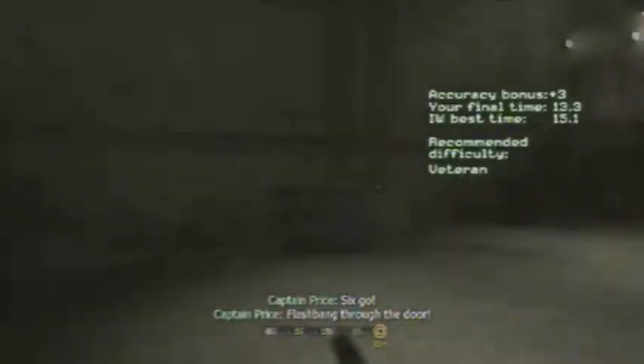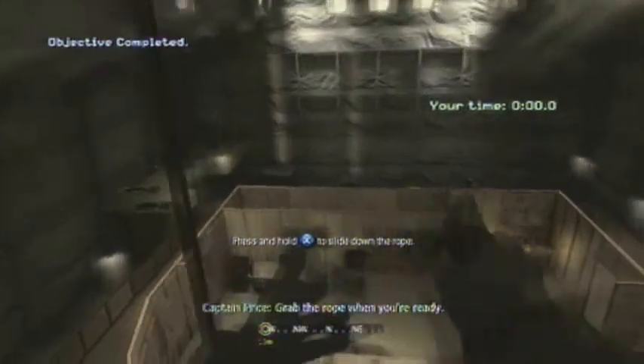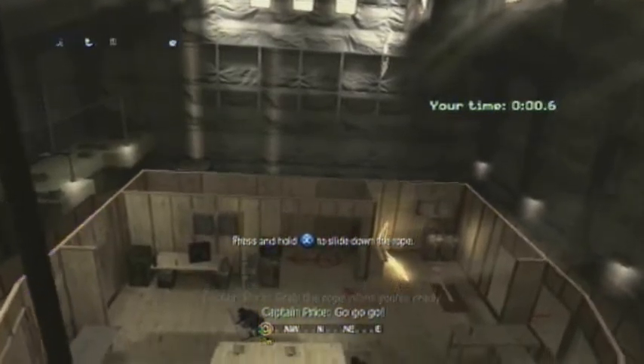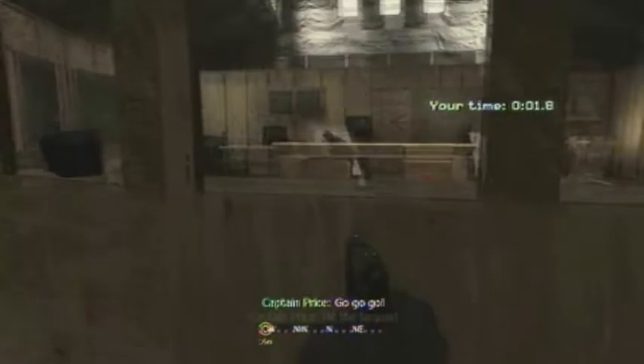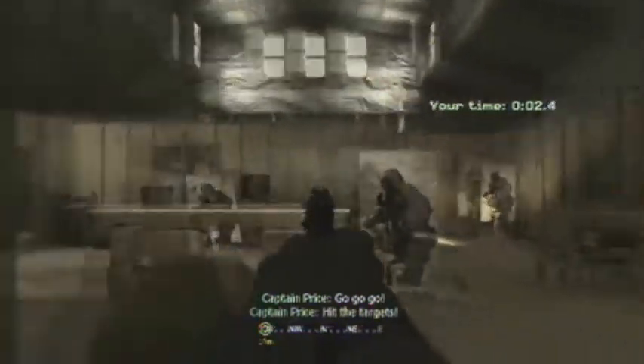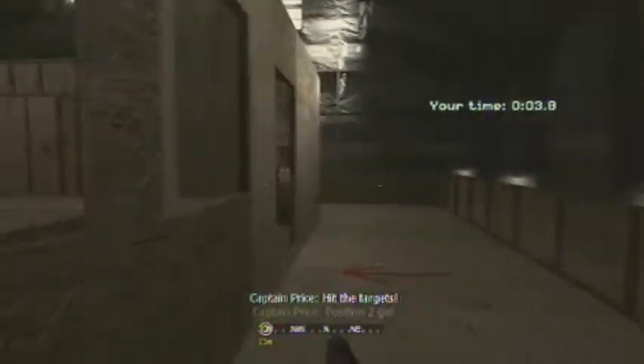It takes a couple times before you know really exactly what to do. Okay, slow motion. I use the pistol because at the end, you get the accuracy plus three — it helps a lot. So once you slide down the rope, while moving sideways, you're going to shoot those three targets.